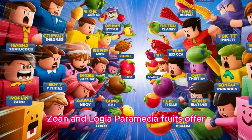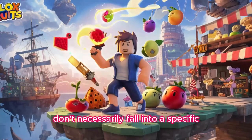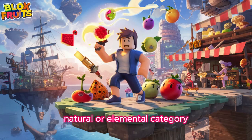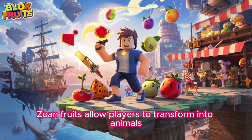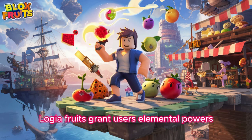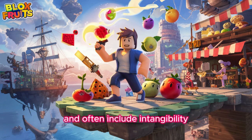Paramecia fruits offer a range of abilities that don't necessarily fall into a specific natural or elemental category. Zoan fruits allow players to transform into animals or animal-like creatures, boosting physical abilities. Logia fruits grant users elemental powers and often include intangibility.